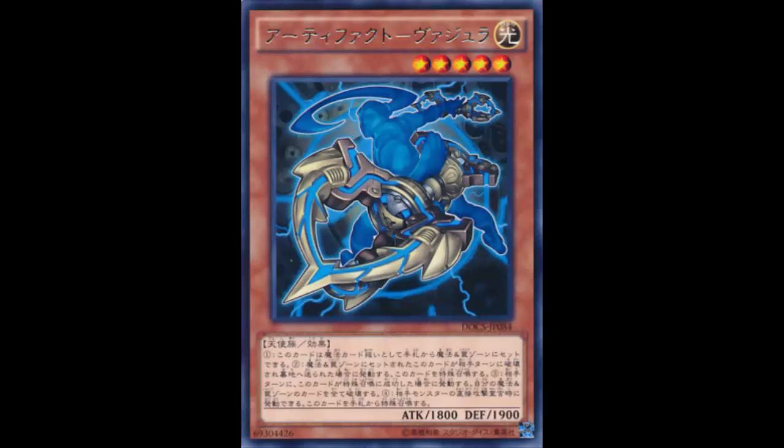If Morale Talk is at three and Sanctum is at one, no one's going to run the whole artifact engine as a splash, because you'd only have one Sanctum for three Morale Talks. But for artifacts as a pure dedicated deck, that's actually not bad, especially with Vajra. The problem with artifacts now is it just kind of died out because it only has one Morale Talk, and hitting that card killed the deck's bite.